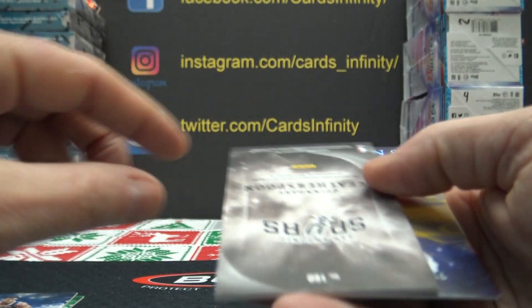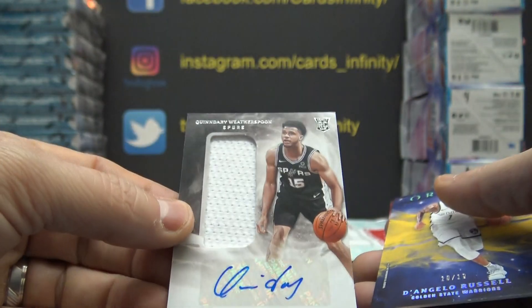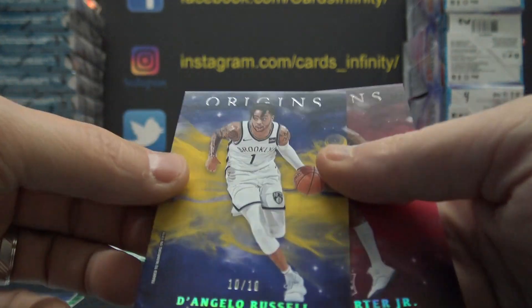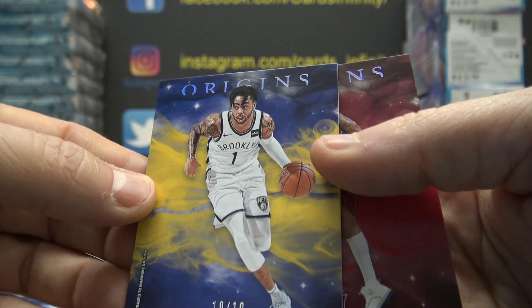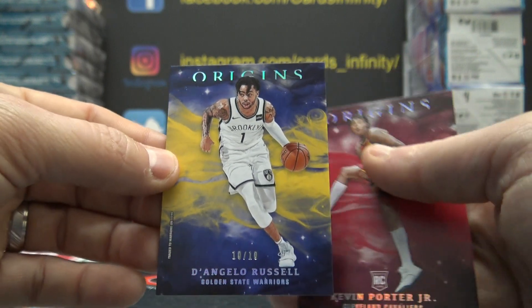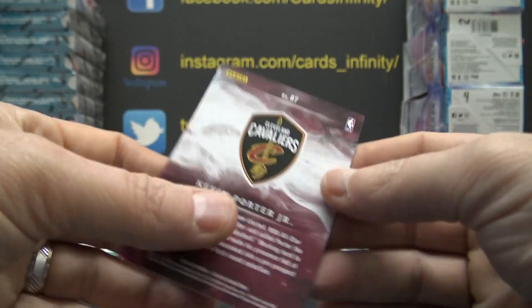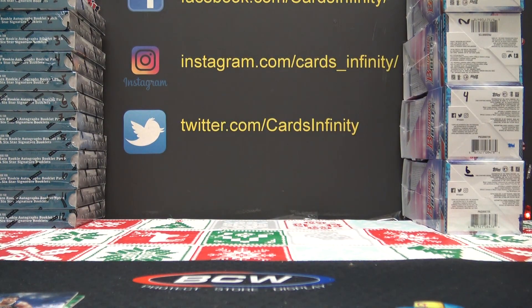Kevin, you've been killing it, man. Quindary goes to the zero spot. 160, not serial numbered — Nas, you get Quindary Weatherspoon short print. D'Angelo too — 10 of only 10, it's the gold version. 10 of 10 going to Nas. And Kevin Porter is 7. Man, these Origins cases have been loaded — a lot of nice cards.